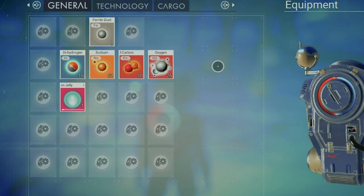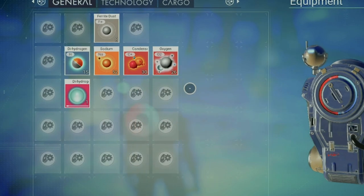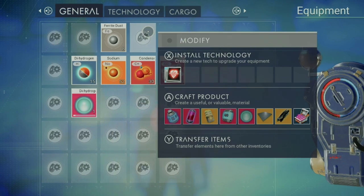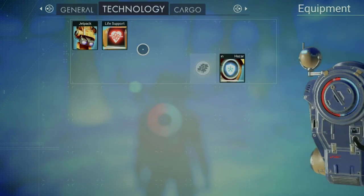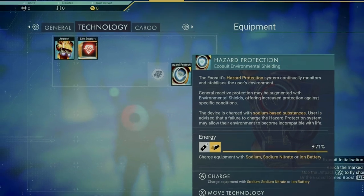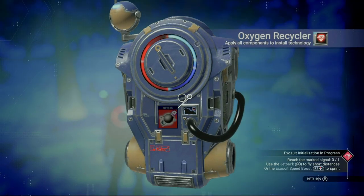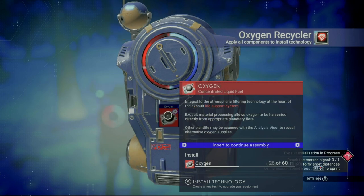When you move your cursor over an open square, you get two choices: Install Technology and Craft Product. Under Install Technology, we do have an option to install something. Since it is technology, we'll move over to the Technology tab and install this. As you can see, we've installed it, but it's not functional — we're short a little bit of oxygen, so we're going to need to do a little resource hunting to get it up and running.